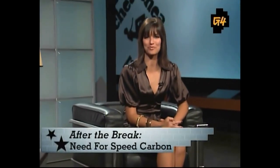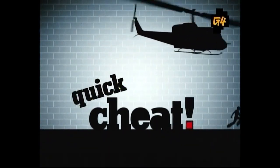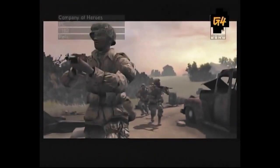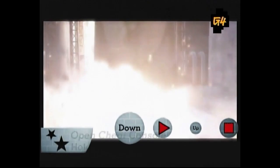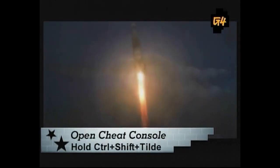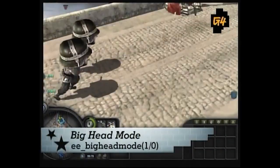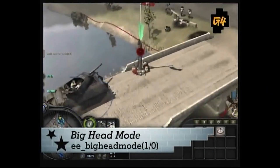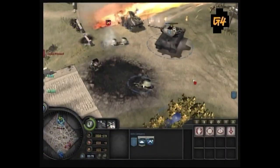We'll circle back to our own universe with Need for Speed Carbon right after the break. But first, here's a handy and weird quick cheat for Company of Heroes. Company of Heroes is the new kick-ass RTS game for your PC that will have you pondering your next strategic move towards victory. But sometimes war is too serious, so why not make it wacky? Enter this code in the console to activate the big head mode. One is to turn on the code and zero is to turn it off. This should make them easy targets for the snipers.